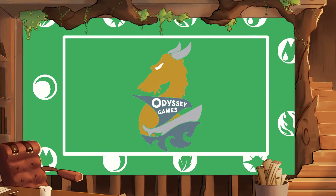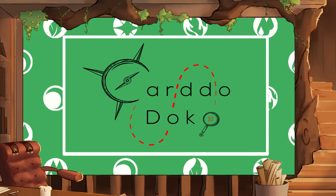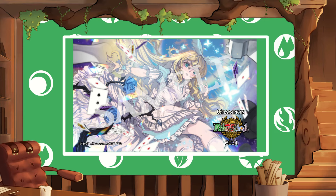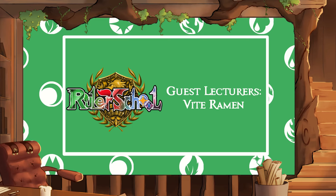Ruler School is brought to you by Odyssey Games where you can go to pre-order upcoming Force of Will sets, ccgprime.com for singles and supplies, cardodoco.com for those rulers in the international market looking for product, the Ruler School Circuit Series now offering our Quarter 2 2024 Circuit Kits, our guest lecturer members Fight Ramen. Class is in session.